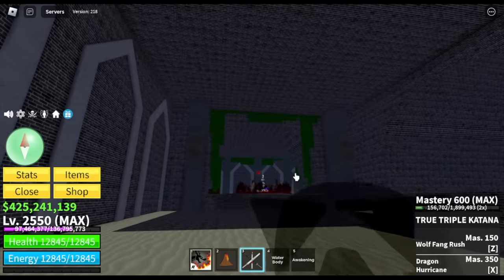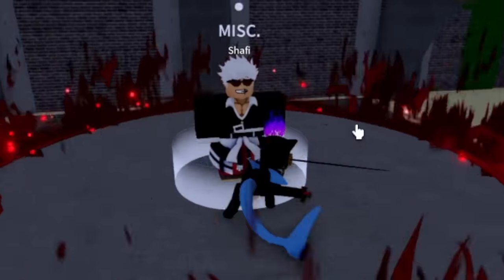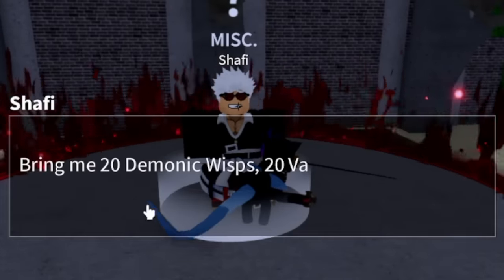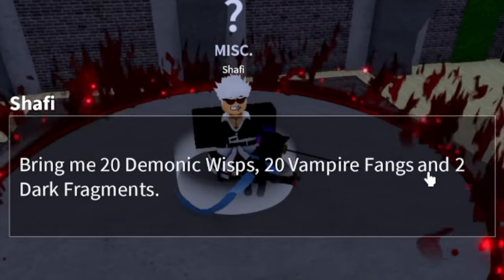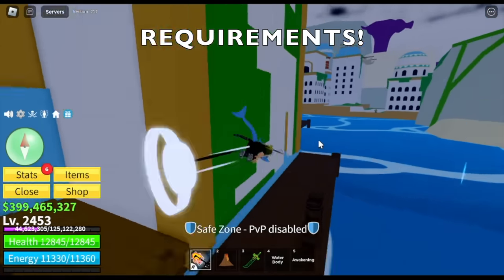Mind you, my avatar is a cat with 3 sword styles — not bad, right? So here is the NPC, Shafi. But before you even talk to him, you need to do something. Let's talk about the requirements.